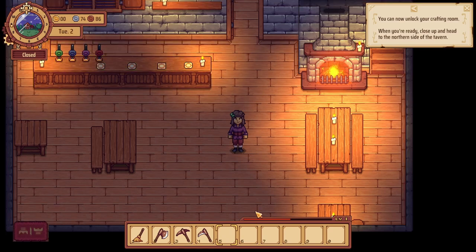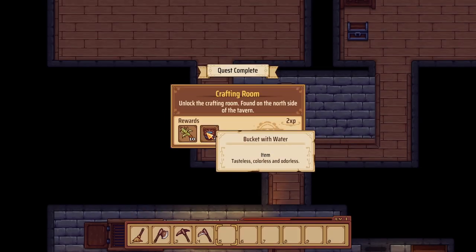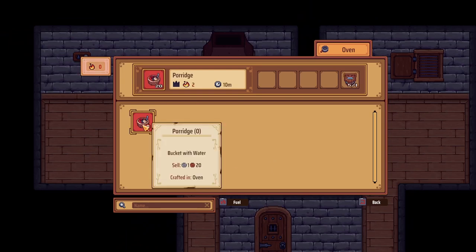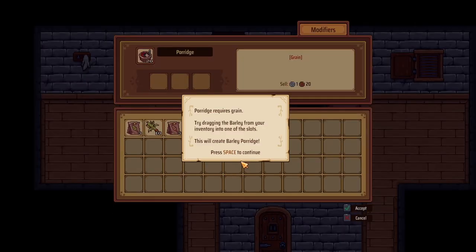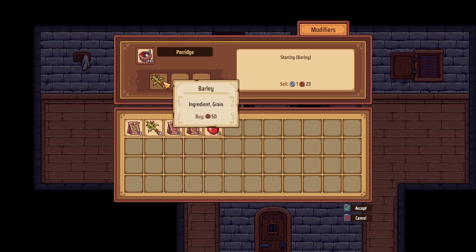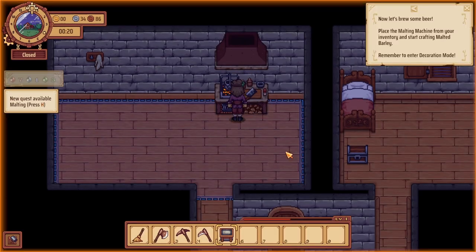Now let's take a look at this crafting room. It's a cellar — 40 silver! We've got ourselves some barley and water. This is your crafting room — let's make porridge. Porridge needs fuel, and it's a good thing I made that firewood. We can modify the recipe — porridge requires grain. And we got the malting machine! Let's brew some beer! Now we're talking.